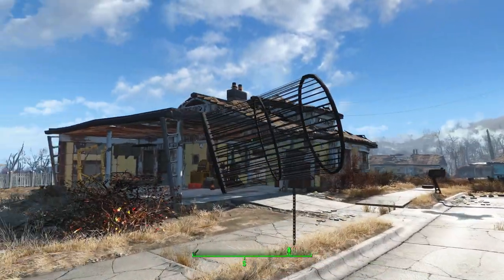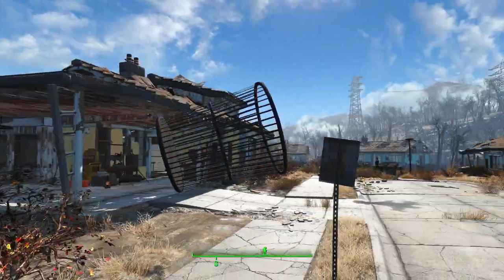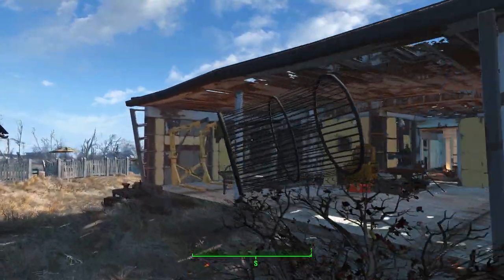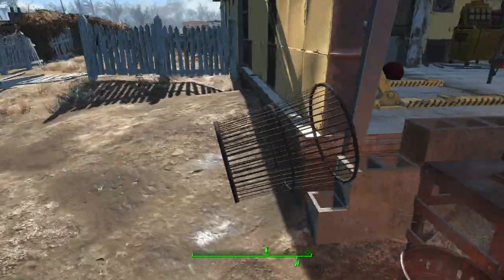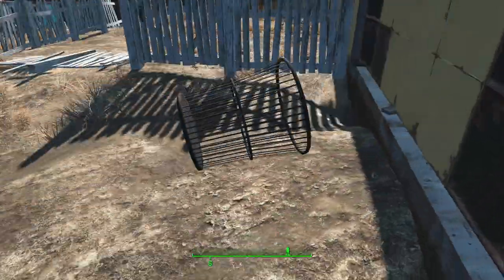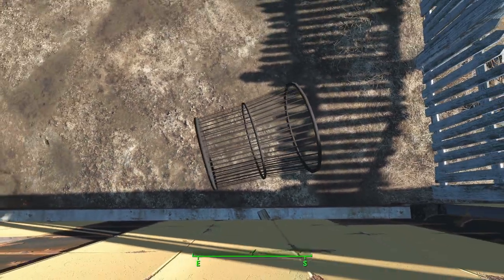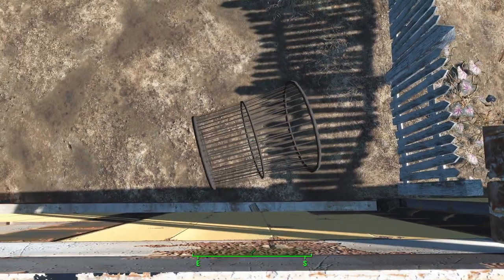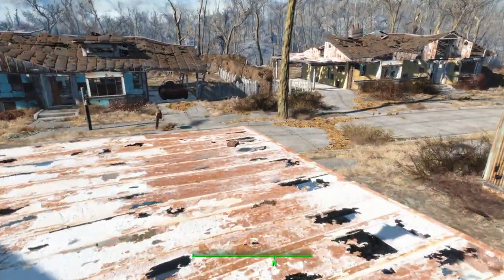For example, I'm in Sanctuary and at some point I will be looking to build certain defences. Instead of building a set of staircases to go up here, what I can do is find a wall that's straight enough, use this trick, go up like this, and eventually get to the top of the wall and do whatever I wanted to do up here.